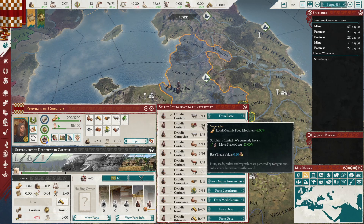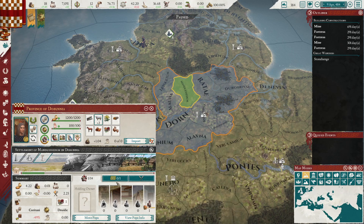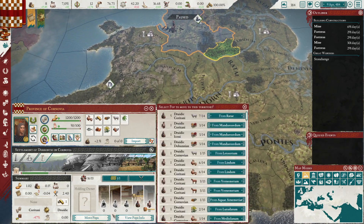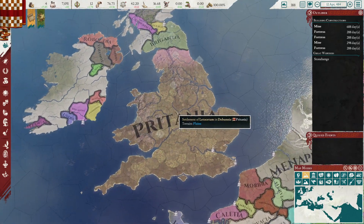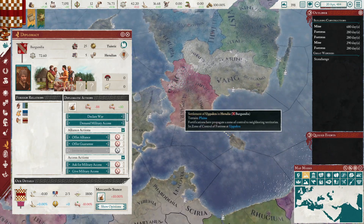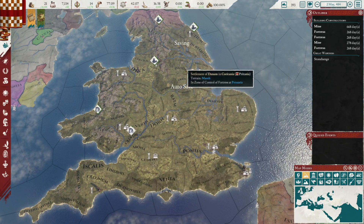Let's actually move tribesmen into Menducidum just to shore it up a little — I don't want it to be just one slave population. We'll move tribesmen from this crowded horse land. Now Menducidum has 12, though it already has a mine — that may have messed up one of my trades. Looks like I lost one turn of precious metals trading. Oh well, the treasury is back up to normal — that's where that loss came from. A huge commerce income bonus — very good.